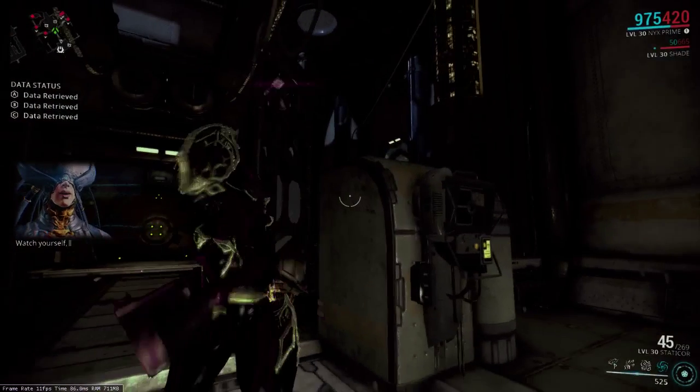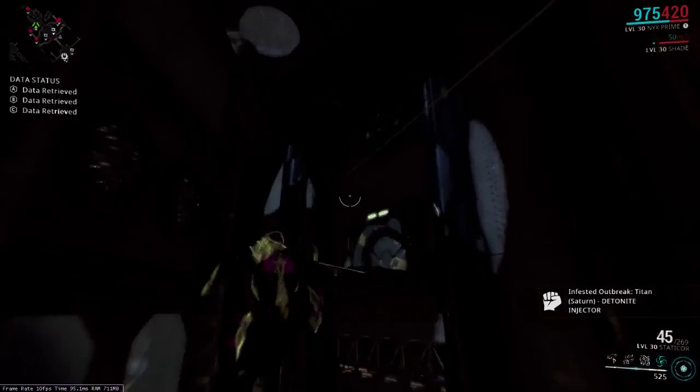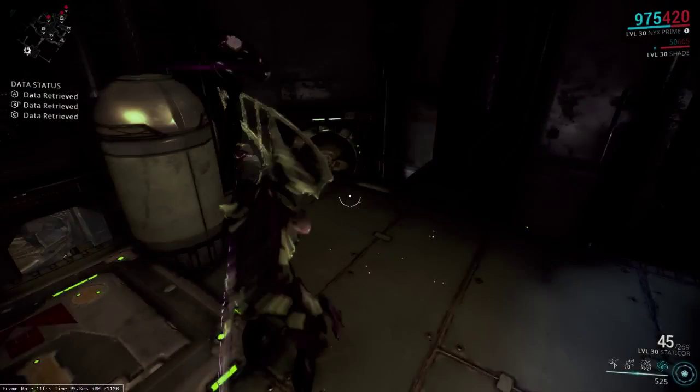And then if you want to get back out, watch yourself. If you want to get back out, you can do it aim-gliding, and you can easily get back there, and then hop straight back down.